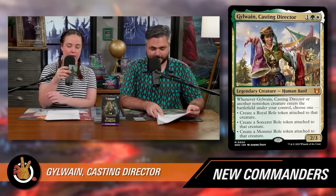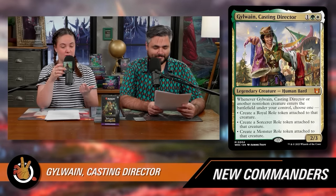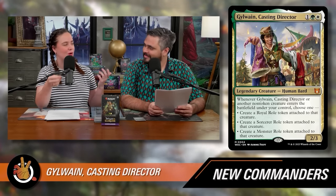The backup commander is Gilwain, Casting Director, for one green and one white — a legendary 2/3 Human Bard. Whenever Gilwain or another non-token creature enters the battlefield under your control, choose one: create a Royal Role token, a Sorcerer Role token, or a Monster Role token attached to that creature. The Royal role gives plus one plus one and ward one; Sorcerer gives plus one plus one and scry one when it attacks; Monster gives plus one plus one and trample. Essentially, any non-token creature that enters gets a role — like a casting director giving everyone a part.